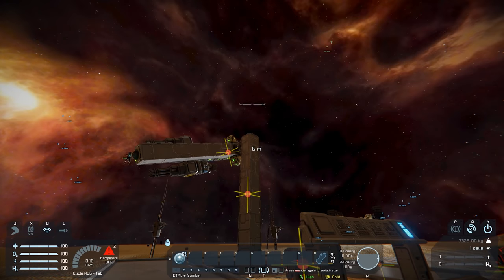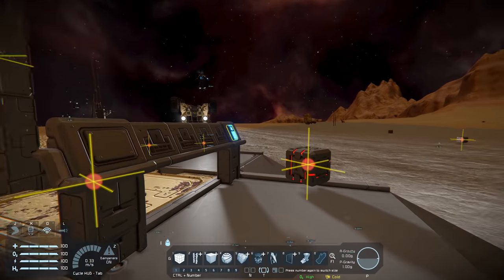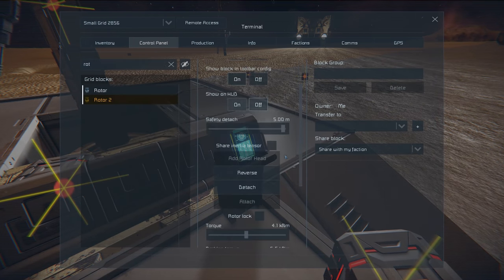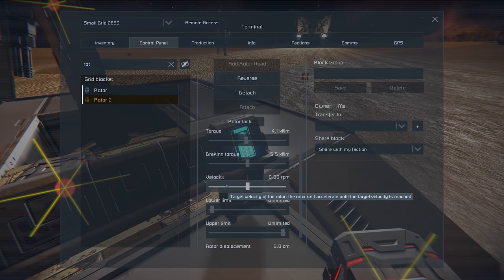The next stage is to make sure the rotors are set correctly. All the turning action comes from the gyros on this thing — the remote control block controls the gyros and that gives you movement. We could technically do this together: you could remote control the turret and I could change the braking torque until we find the sweet spot.